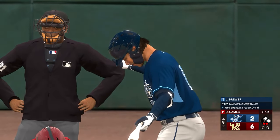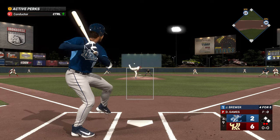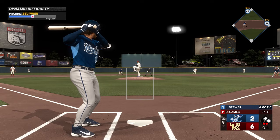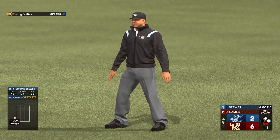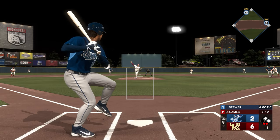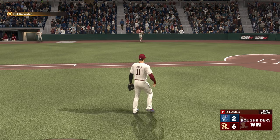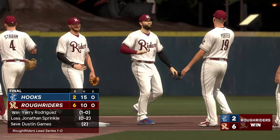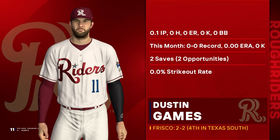Two outs, runners at first and second — this guy is four for five. O and one baby, what a tough splitter. High 80s reads like a fastball out of the hand, then drops like a brick. Pop up — get him, catcher. We're going to get out of here! That's what we like to see. They bring me in for one out — I will definitely take that. I just show up and get those saves baby.